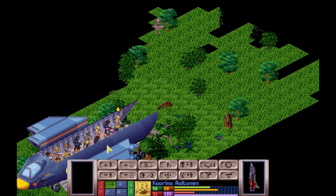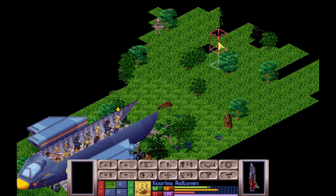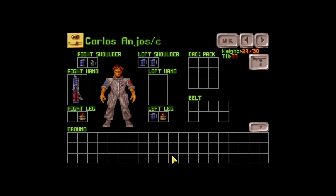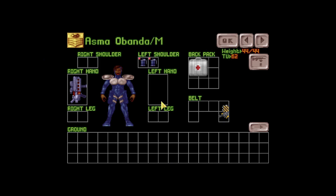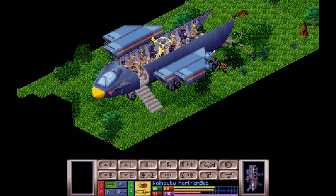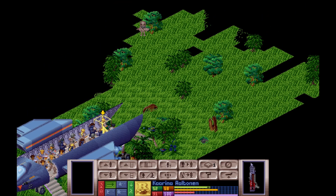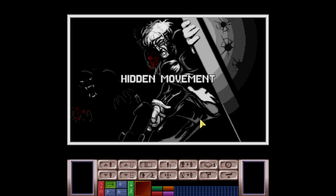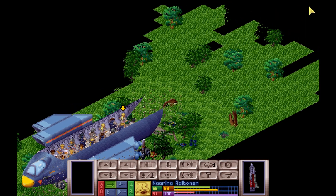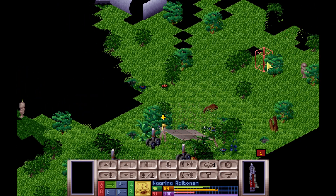Hey guys, let's jump in there. Sectoid right off the bat - shoot! I've got to drop smoke here and hope that covers us. That's a sectoid with a sniper rifle, no less. Let's drop one back here as well. Okay, let's really hope we don't get shot here - you can see him but you can't. Karina - dare I throw one? If I throw one out he might get a reaction shot.